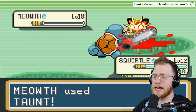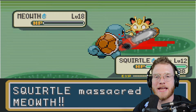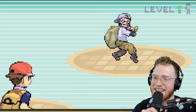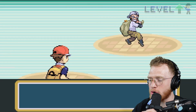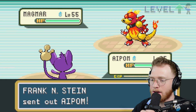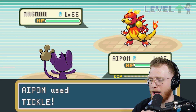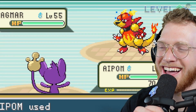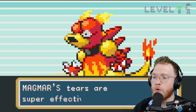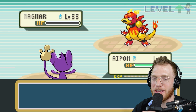Squirtle gets out a chainsaw and destroys — I don't understand how that one makes any sense, that was absolutely absurd. My bag of loot — he sends out a level 55 Magmar against an Aipom at level 25. I can't see this going well for the Aipom. Aipom uses Tickle and the Magmar is loving it!